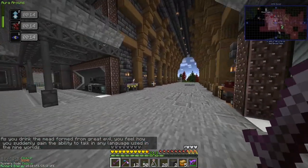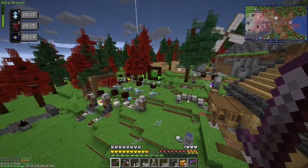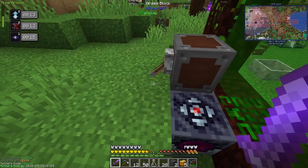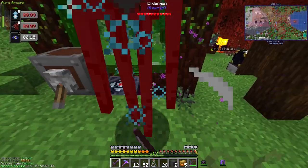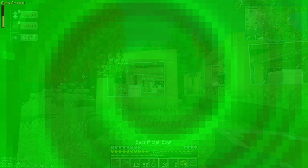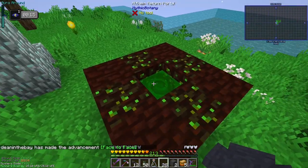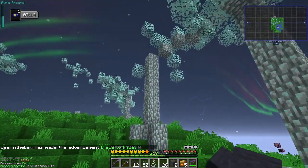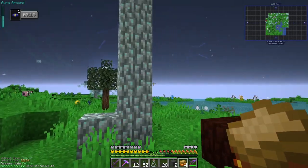That's a nice quest reward. We drink it. The mead formed from great evil — you feel how you suddenly gain the ability to talk in any language. We should now be able to walk in here. Let's get rid of this enderman first — he's being a jerk. Let's get in here and we can go to Alfheim. Yes! Now we have access to so much Dreamwood and Dreamwood leaves.